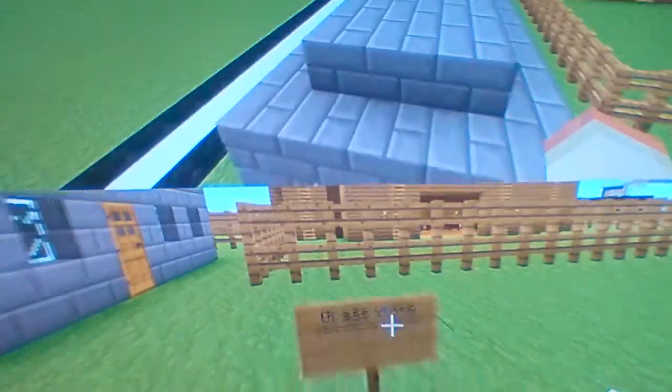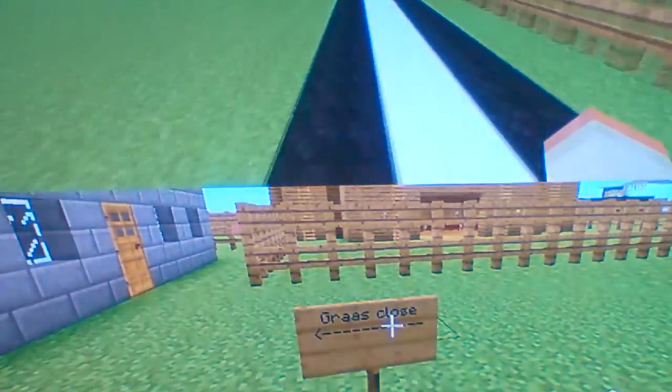Let me just take you to the sign. That sign says Anvil Road. There's the first building as you saw me run through. Probably won't be going in all the buildings, but there's another one. This one is called Gras.